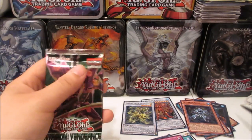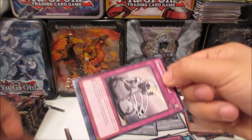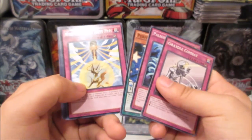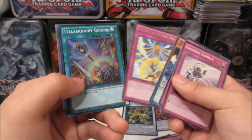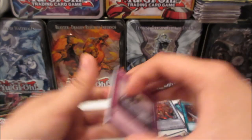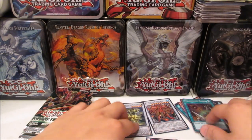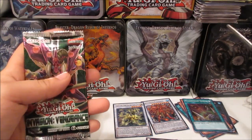Last pack on the right side: another Nine Pillars of Yang Zing and Tiller Knight Genesis — so we've got a playset of the Nine Pillars now. Moving on to the left side with no secrets yet.